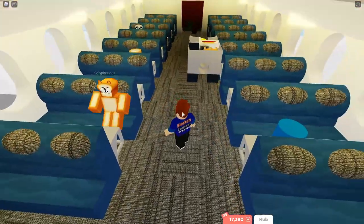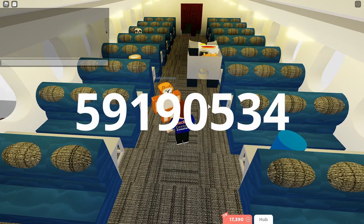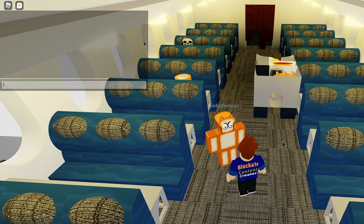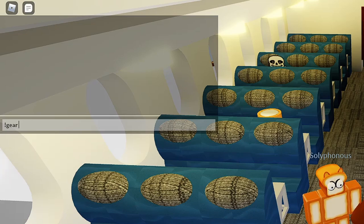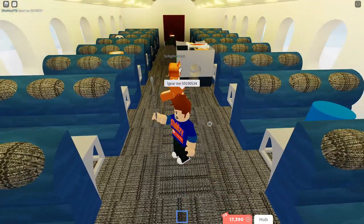I'll put the gear ID up on screen now. To gear yourself, you want to do exclamation mark gear and then the person's name — I'm gonna do me — and then you put the ID in like that, press enter, and then you've got it.